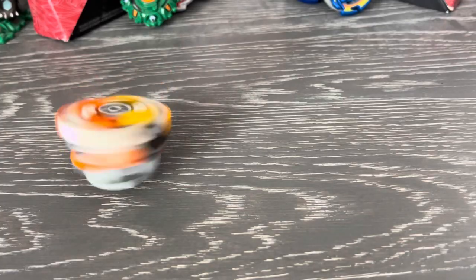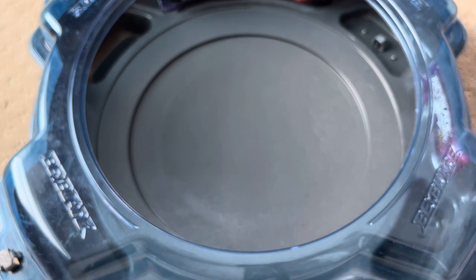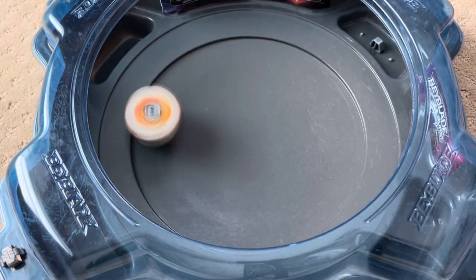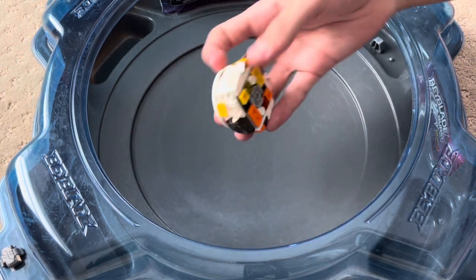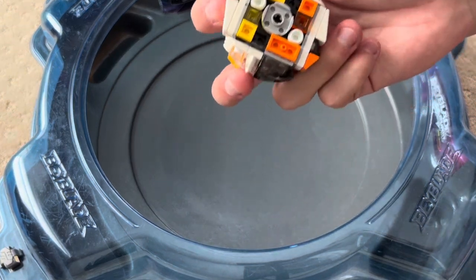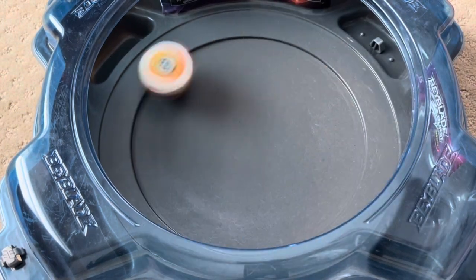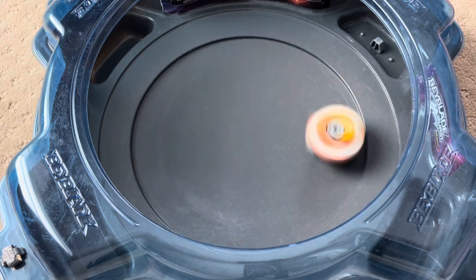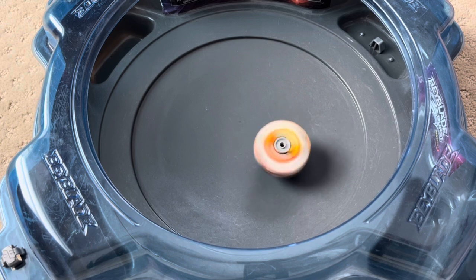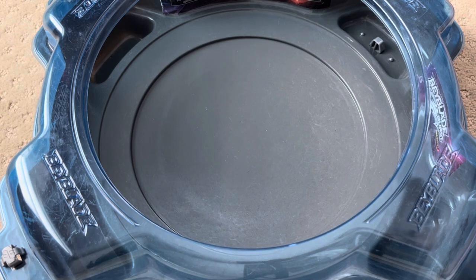We're at the stadium. Let's give this a test launch in the normal stock combo. Three, two, one, go shoot. Yeah, pretty balanced — nothing too crazy, moves around quite a bit. Now let's put it in Generate and try it out in that combo. Three, two, one, go shoot. Do note that this needs to scrape off the switch a little bit — maybe I'll sand down the studs later. So it goes around and then it switches into stamina mode. That is so cool to watch. Let's do some test battles now — we'll start in the normal stock combo and then move on to Generate.